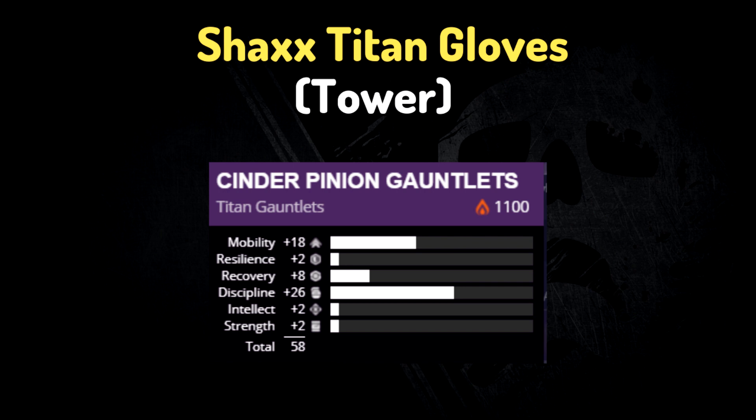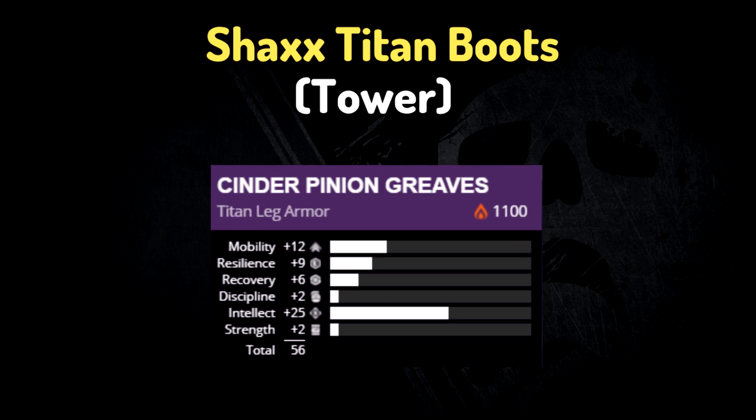And finally at Shaxx, we have gauntlets with 18 mobility, 26 discipline, and 58 total stats, as well as boots with a 25 intellect roll.